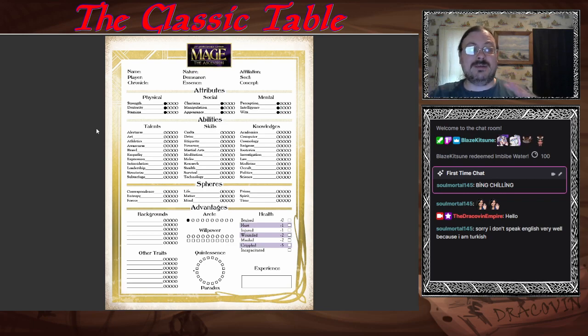When we talk about attributes, attributes above five are very rare — five is outstanding for a normal human. As a mage, you're a very normal human. Above five, you're very inhuman. Things like vampires and werewolves will have ratings in these statistics above five, but mages are basically normal humans. There can be things that could raise your attributes through a magical source, but then you're doing a magical source and have to worry about reality messing around with you.